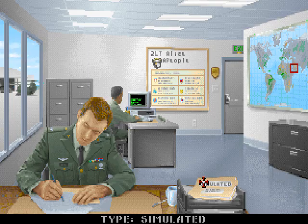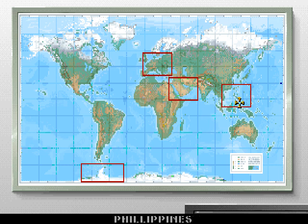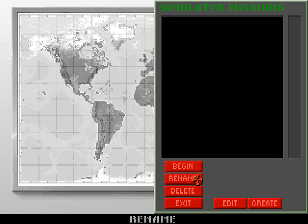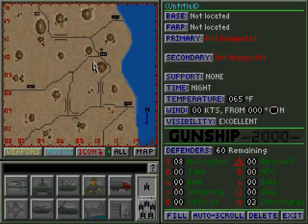If you click on simulated, it just says simulated. Before doing anything else, you should probably choose the theater — it defaults to the Persian Gulf, but you can choose Central Europe, the Philippines, or Antarctica. To access the mission editor, you click on this door — at the bottom it says mission briefing, but since we don't have a mission, this takes us to the mission editor. You have to say create a mission, then choose a template map, and this is the mission editor. I'm not going to discuss too much about how to use it, as that would be a whole video unto itself — this video is just about how to access it.